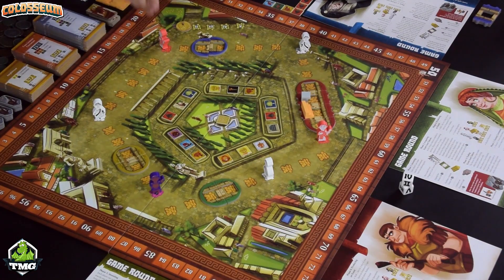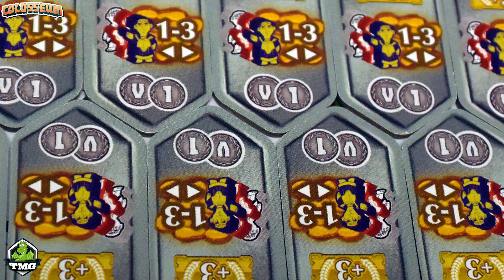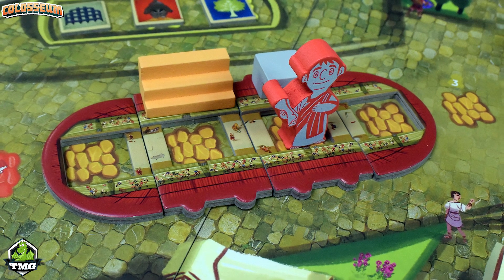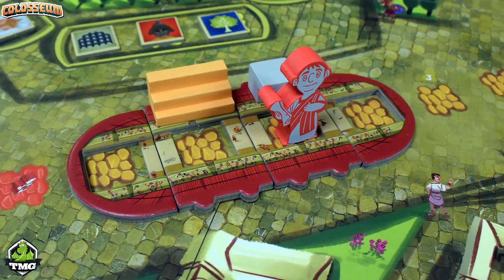You want to move the nobles for two reasons: first, if they land on starting spaces they give you an emperor medal, which allows four unique abilities. More importantly, if they land in your coliseum they give you points depending on the noble — ranging from three all the way up to seven points for the emperor himself. At the end of our game, James had four of the six nobles in his coliseum, which was huge points since none of us moved them out.